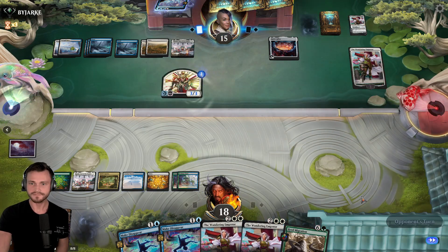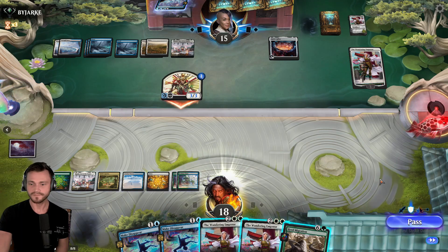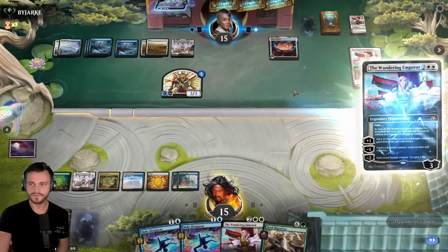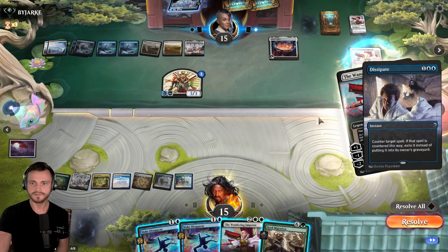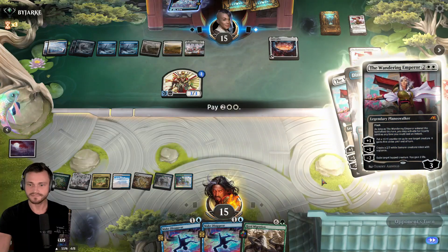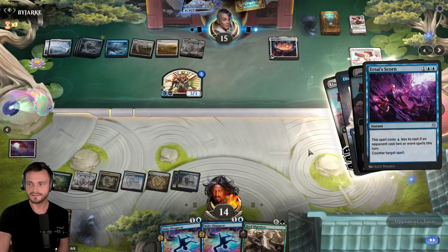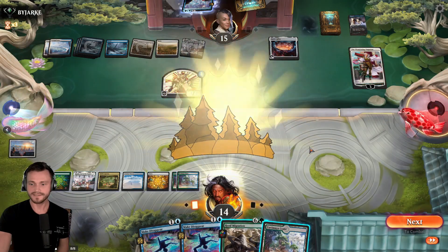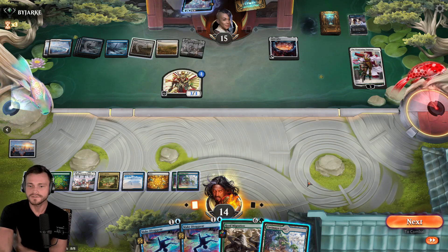Here comes first strikey. Take three. We'll drop an Emperor of our own. First of several. Dissipate. Counter target spell. I think we can try the next one. See what else they got. You got one more counter spell in there? Land is not what we need. Do we do nothing into the Silex? We'd like to draw into removal for the Silex. We don't need to play this land. I think we end here.